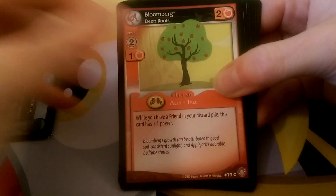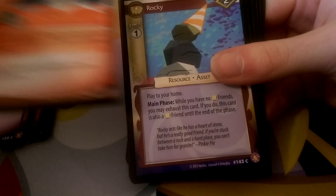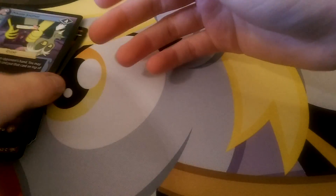So we have High Speed Chase, Bloomberg, Daisy, Bee Suit, Truffle, Orange Discord, Rocky. Discorded Rarity is the rare — Bag of Loaflets. And we have Pirate Journal, Owelicious, and Discorded Pinkie Pie for another Troublemaker.